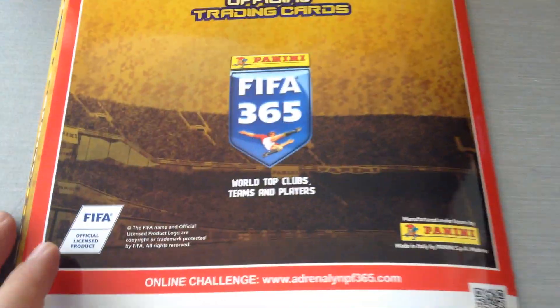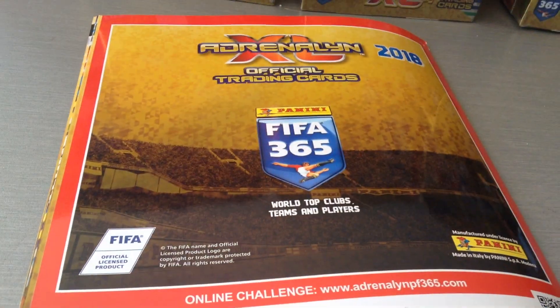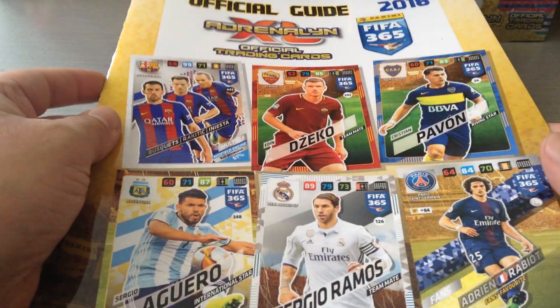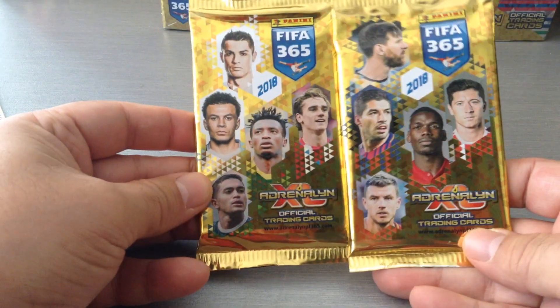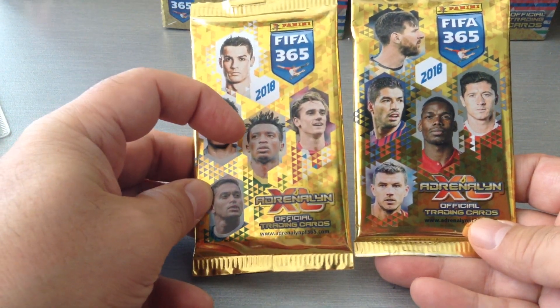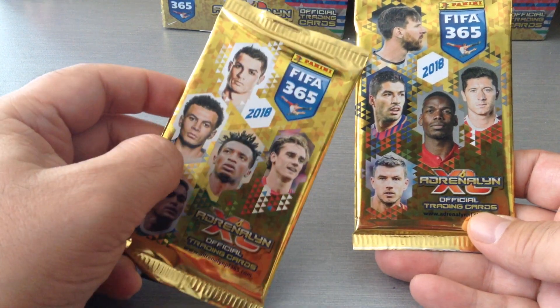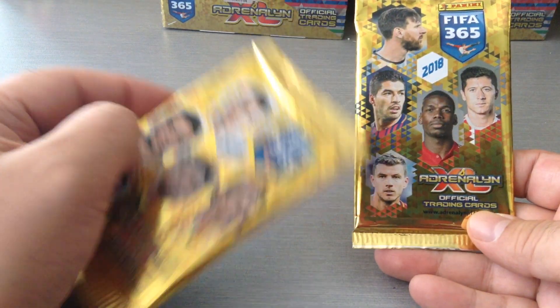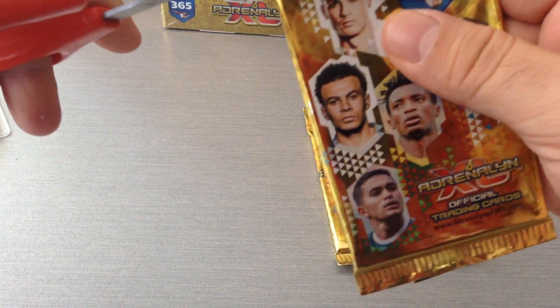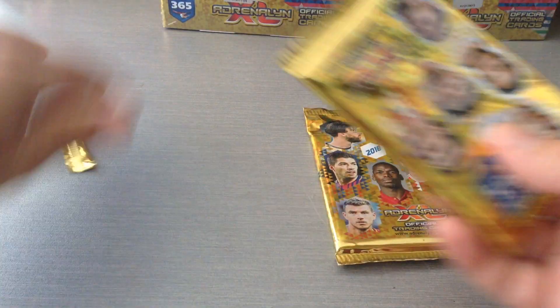So that was the guide — we've looked at it and it's basically in different languages for different markets. We get two packets. Let's look at the design — two different designs: one with Ronaldo, Dele Alli, and Griezmann, and one with Messi, Suarez, Pogba, Lewandowski, and Dzeko. So let's have a look at the cards and see what we're going to get.